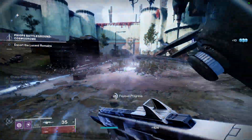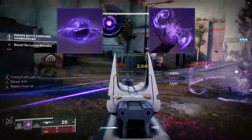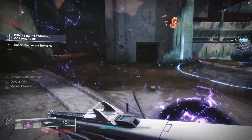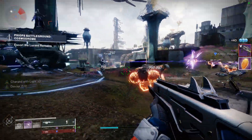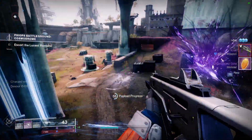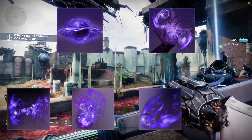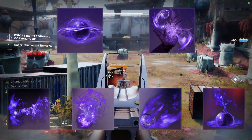For this build I am going to use Child of the Old Gods and Feed the Void. Feed the Void is really important for this build because this is going to allow me to proc Devour upon getting Void Ability Final Blows and it's going to increase my survivability while giving me Grenade Energy in return. For our Fragments we are using Echo of Remnants, Echo of Persistence, Echo of Undermining, and Echo of Provisions.